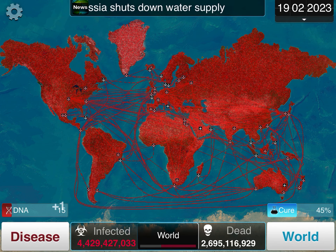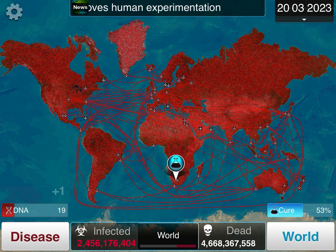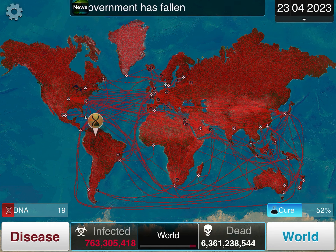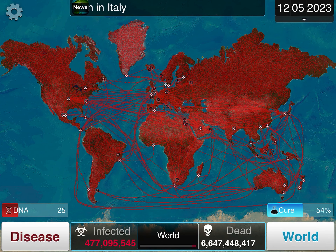This strategy is guaranteed to work. If you are very, very unlucky, the cure will go super fast, which you don't want, but you can't really change anything about it. As you can see, we are pretty much guaranteed to win now. Go ahead and evolve Genetic Reshuffle — it pretty much makes the cure go back in time. As you can see, the cure is now slowing down because of the Genetic Hardening, Genetic Reshuffle, and Drug Resistance.